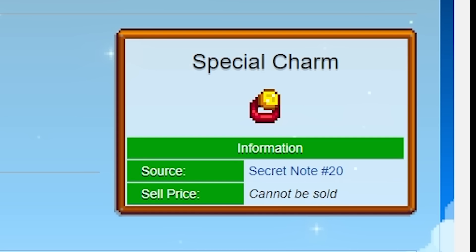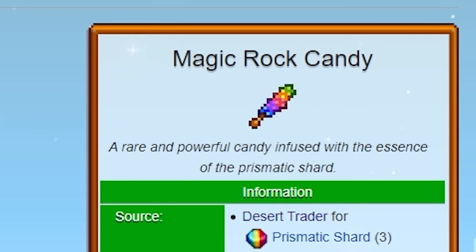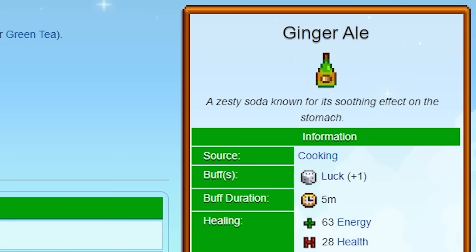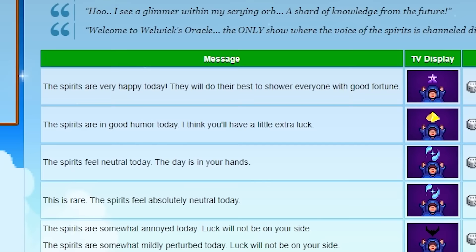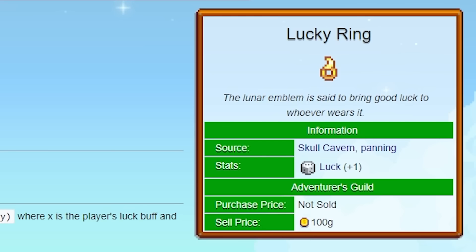How do we get the best luck possible? Fortunately, I've made a checklist. We will need 2 lucky rings, the special charm, magic rock candy, and QI seasoned ginger ale. All of this combined with the highest daily luck — which is achieved when you see a specific message — will give you the best chances for coming across as many auto petters as possible.